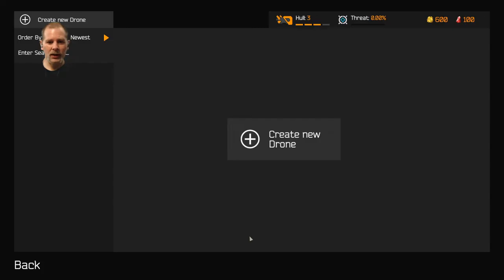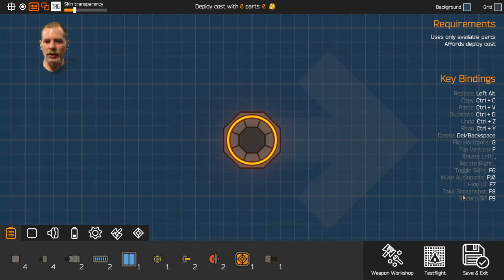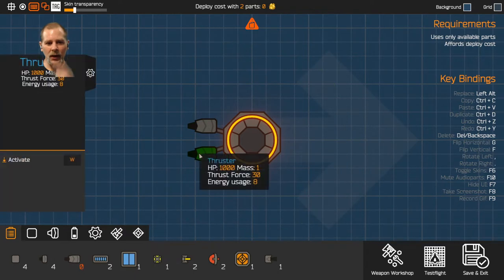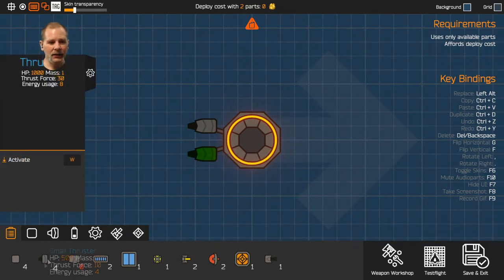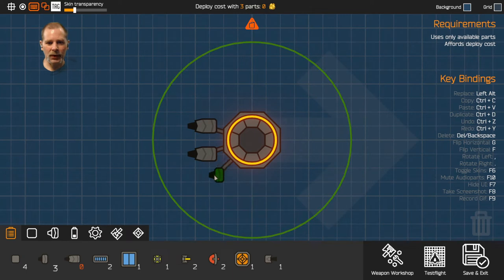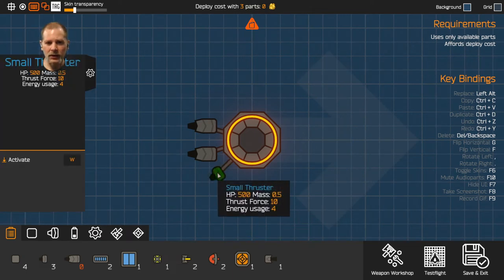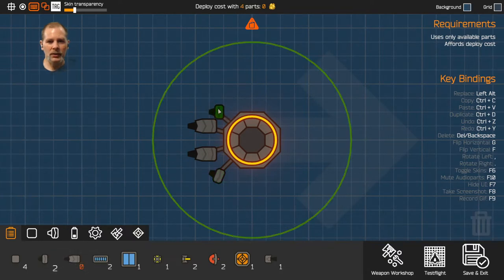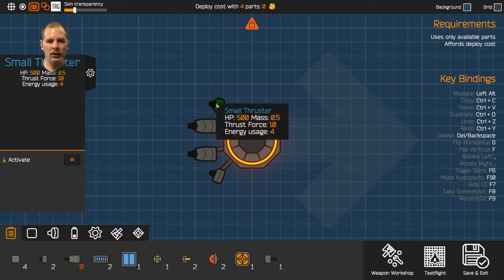I suppose I can turn that back on and let's go create a new drone. We need a drone. How many parts do we have? We have two thrusters and four small thrusters. What you do is you take these parts and you put them on your ship like this. We can do some small thrusters for turning. With the scroll wheel on the mouse you can rotate them. We want to make this symmetrical so we don't have problems later.